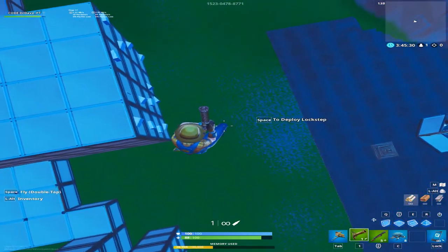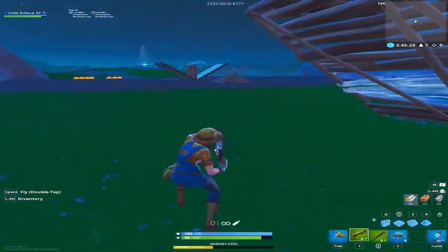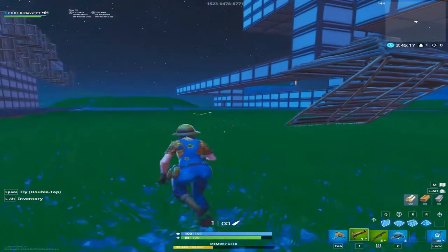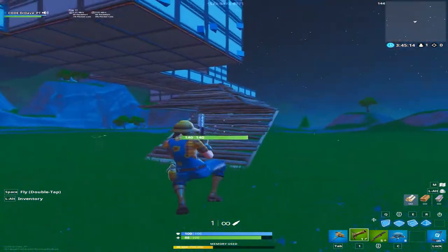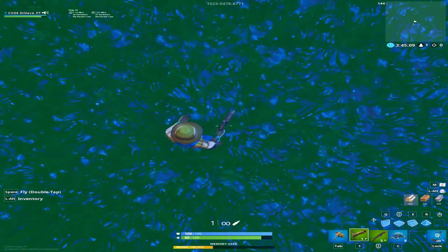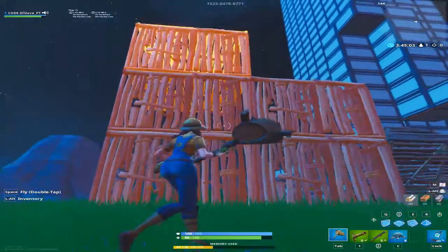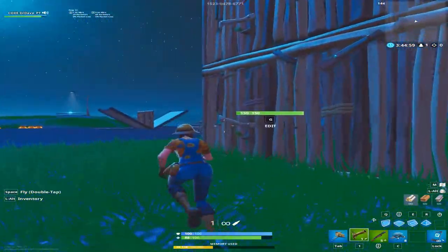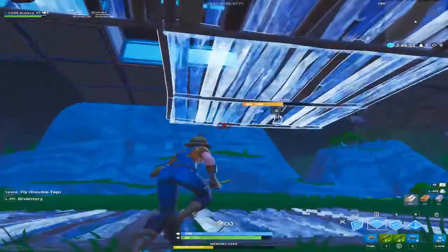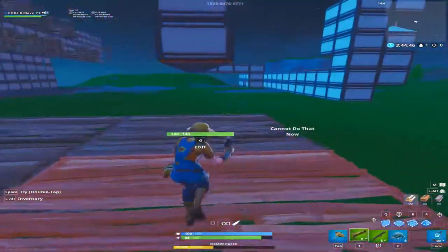This gun actually takes you three stories high, so in a build battle you can use it as a utility. Just like avoiding fall damage, you can use it to take high ground — aim straight down, jump, and shoot to take high ground. It can take you three stories high. It works just like bouncers. Whenever I see this item in game I love using it — it's really good in scrims if you're turtling or ramping across and you get an opening.